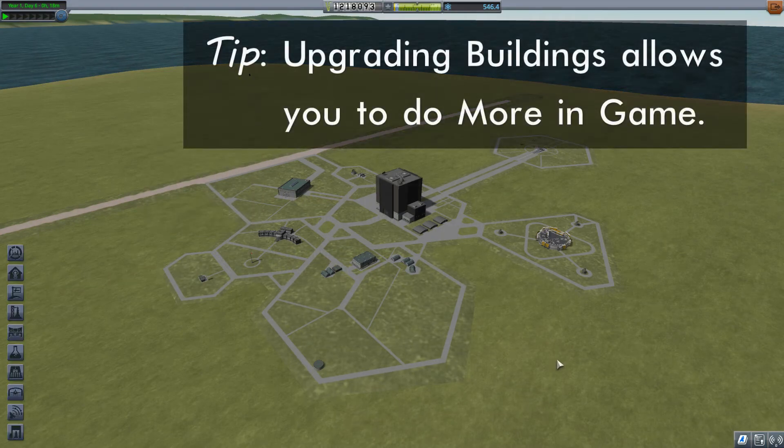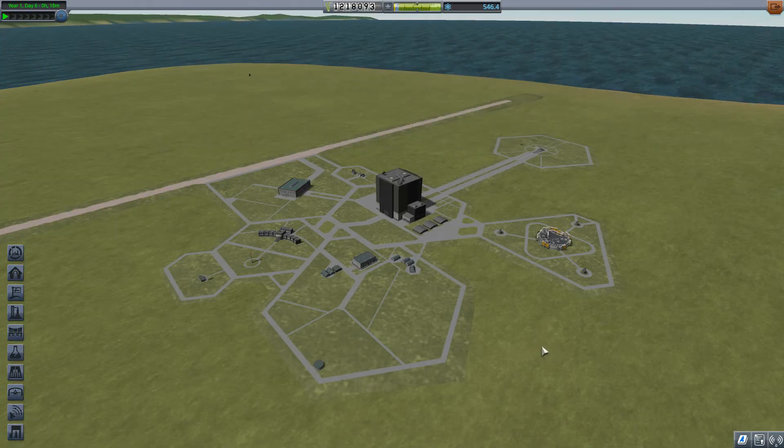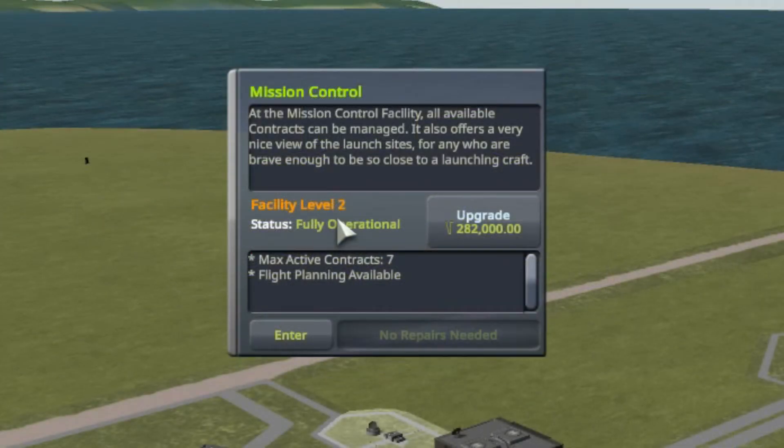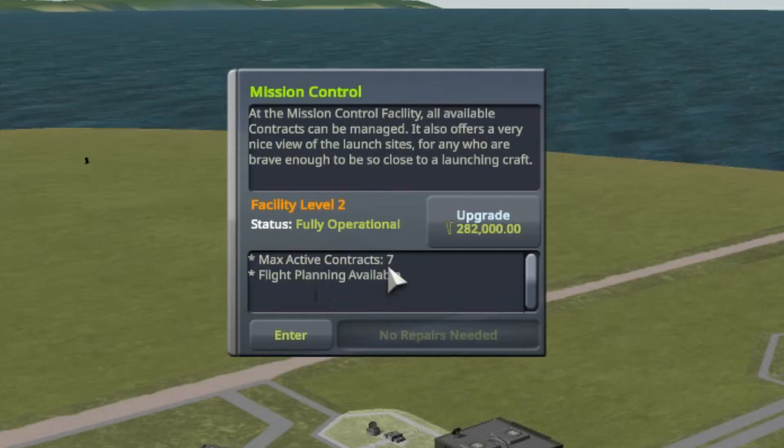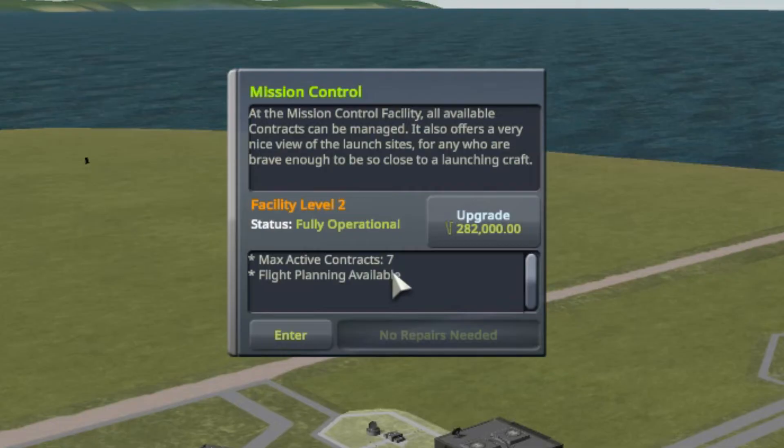I have already upgraded a number of buildings. Let's talk about the ones I upgraded — obviously the ones I think are more important. Number one, I upgraded Mission Control to level two. At level one you only have two active contracts you can carry; I've now got that up to seven. Remember you get advances for many contracts, so the more contracts you accept, the more money you get. So actually upgrading Mission Control early is not a bad idea.